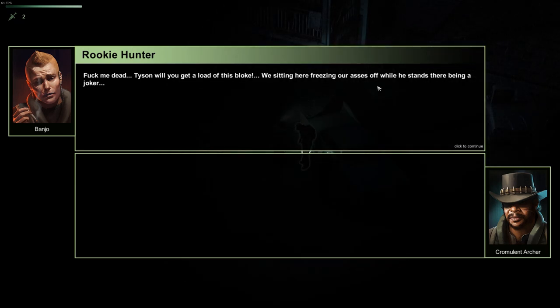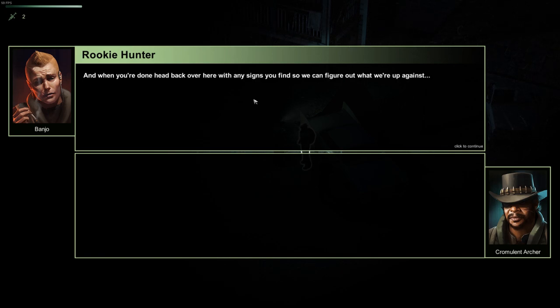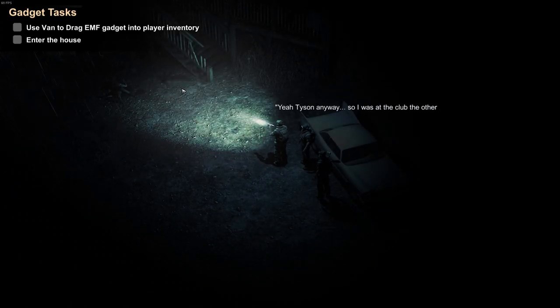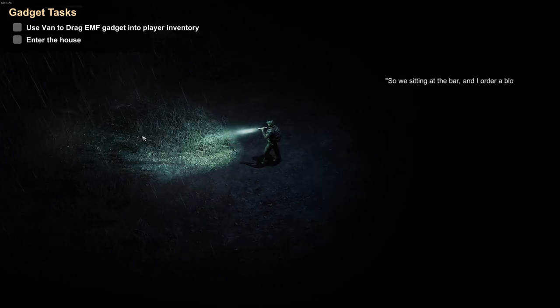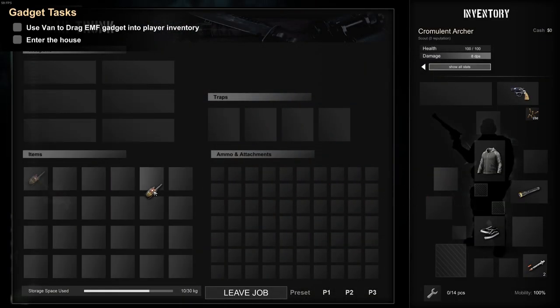We're sitting here freezing our asses off while he stands there being a joker. Anyway, look — here's the rundown. We had some abnormal EMF readings in this neighborhood and we believe poltergeists are involved. That's our job. So what do you need me for? We need you to scout the house for any paranormal signs of activity. Get your EMF detector out, head to the house and suss it out. When you're done, head back with any signs you find and we'll figure out what we're up against. Use van to drag EMF gadget to player. Enter house.